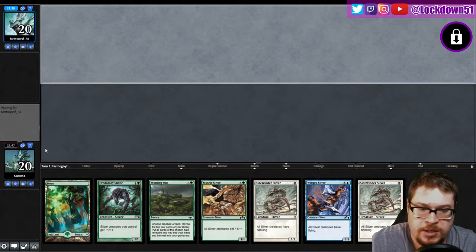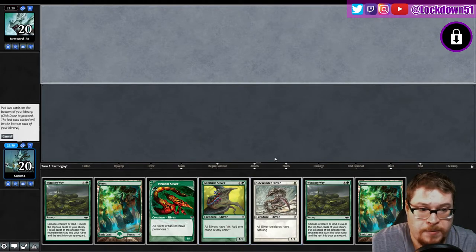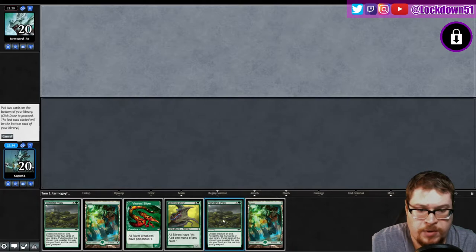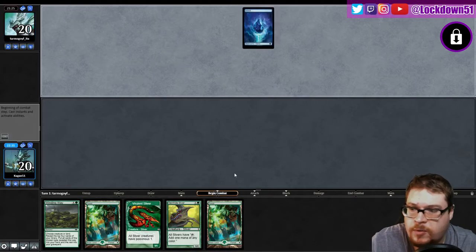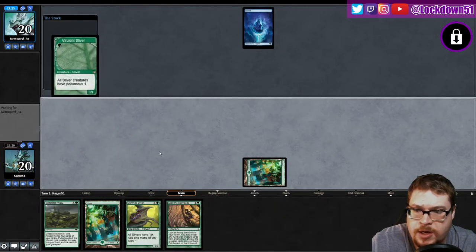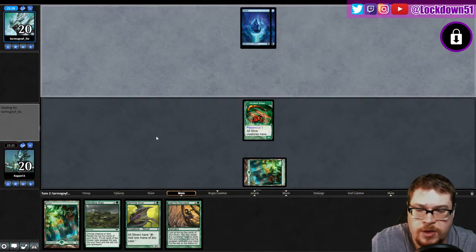This next hand is just about as bad — not quite, but it's pretty bad. All of this is not great. We're gonna dump this and dump this. I'm not happy about it but we need to have Gemhide land, and unfortunately we're on the draw. We do get another refill which is nice, but we're in a problematic situation — we've got a lot of work to do and they can get set up faster than we can right now.